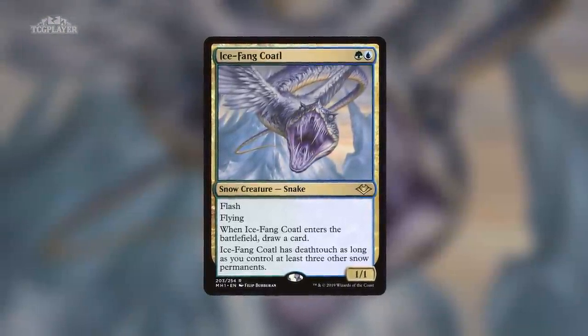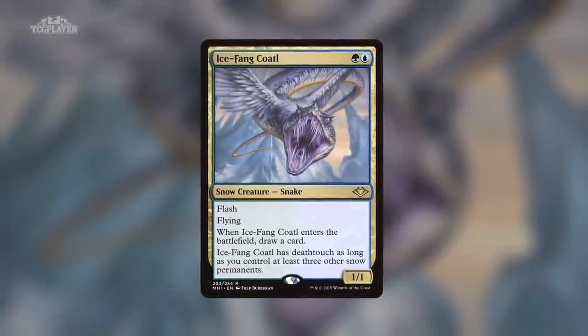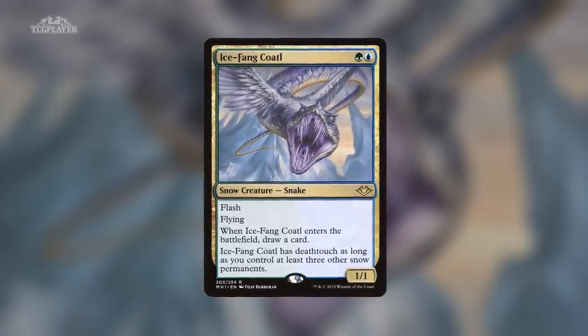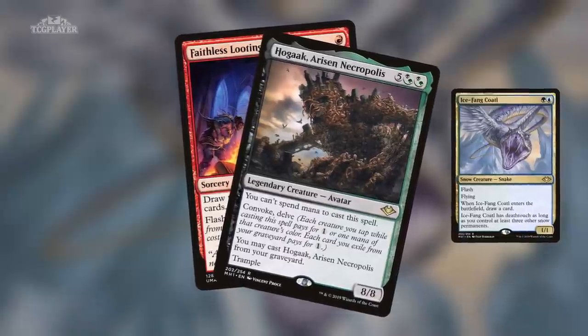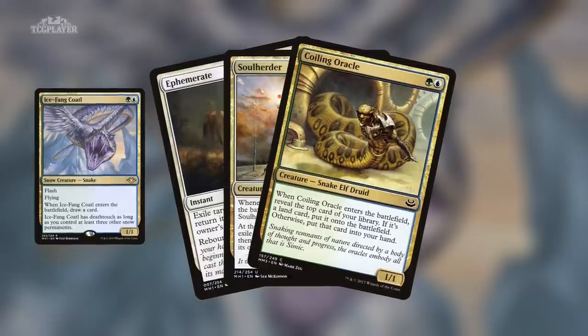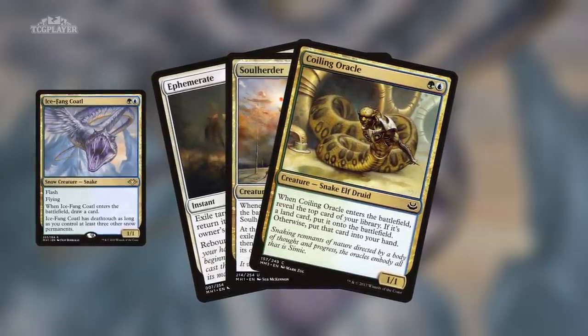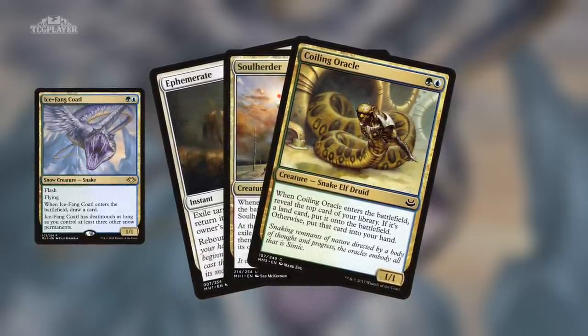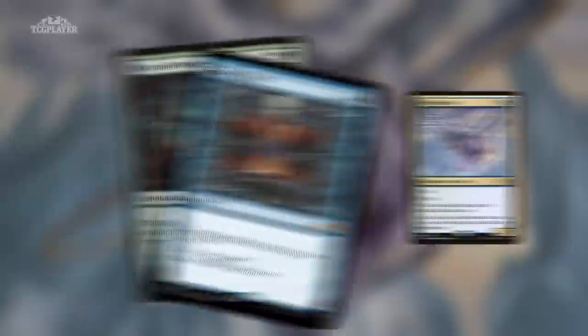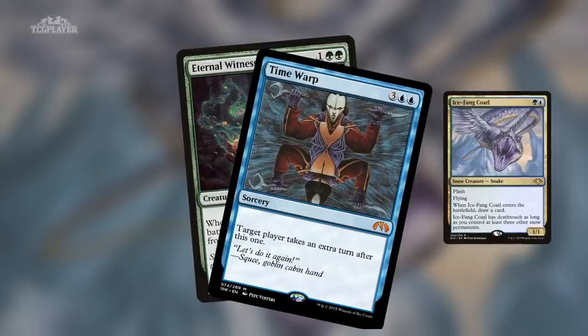Number 9: Icefang Quattle from Modern Horizons. The Bant Flicker deck has carved out a strong position for itself in Modern, as players shift away from the graveyard strategies that were significantly weakened after the bannings on Faithless Looting and Hogaak, Arisen Necropolis. Icefang Quattle, Coiling Oracle, Soul Herder, and Ephemerate make up the backbone of this three-color deck, in which nearly every creature draws you a card when it enters the battlefield. The deck can also loop infinite turns with Eternal Witness and Time Warp, but otherwise plays pretty fair.